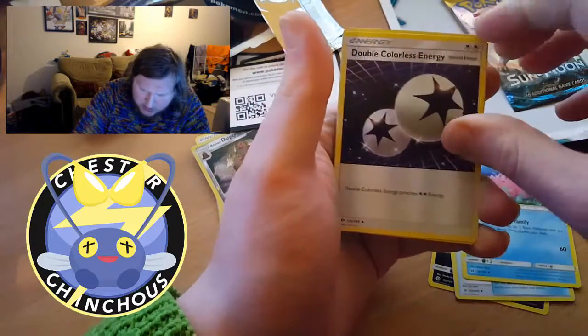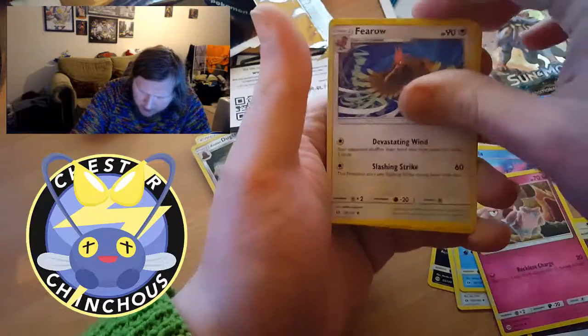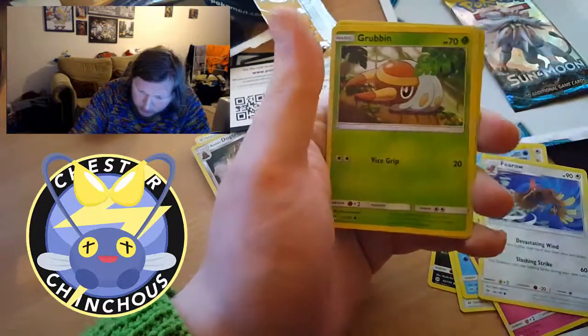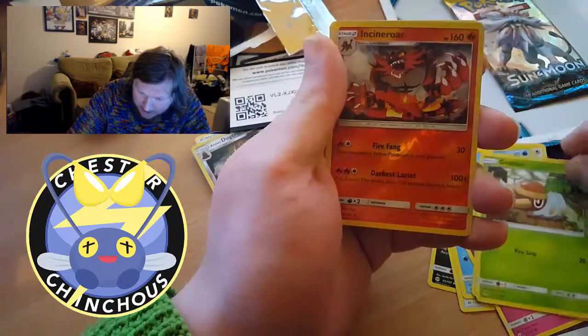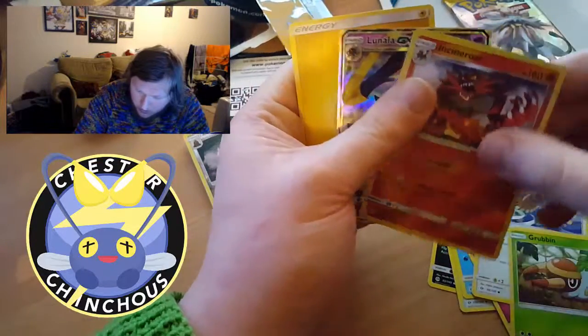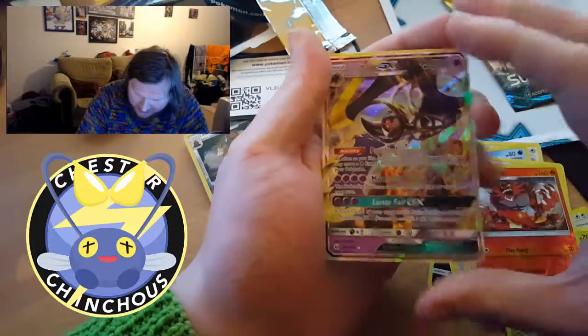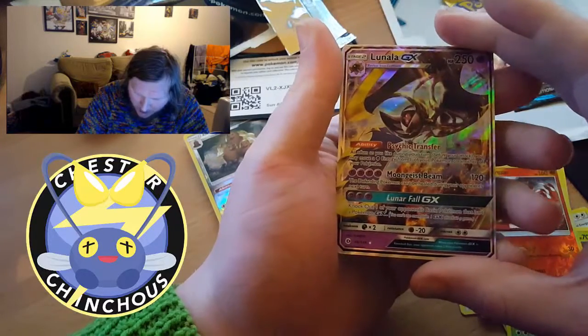We start off with Pikachu, Sandile, Ultra Ball, Corsola, Double Colorless Energy, Snubbull, Ferroseed, and Grubbin.